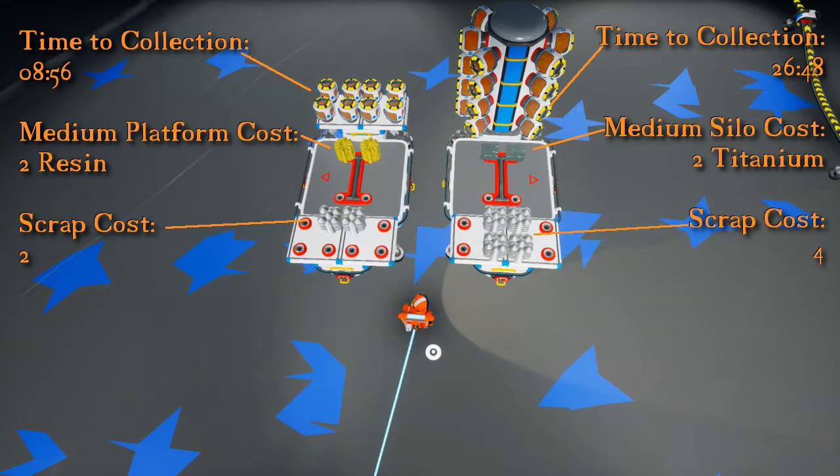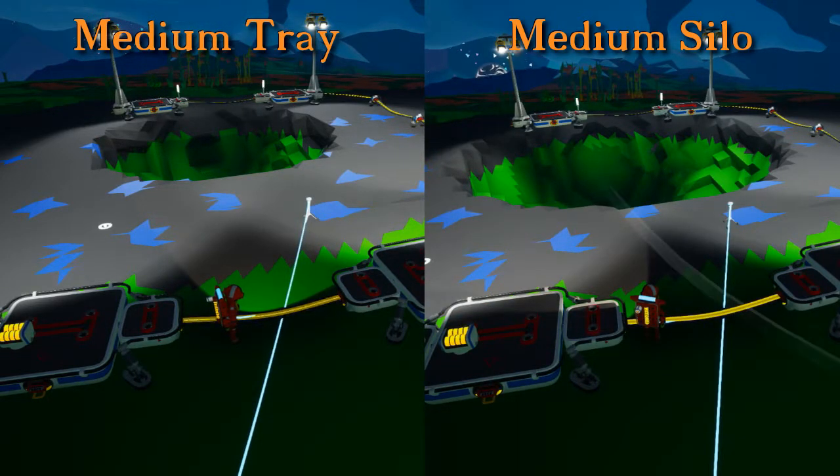Now we'll compare a single explosion with a medium tray and a medium silo. The medium tray gives the best gas-to-soil-destroyed ratio in my opinion. Creating a medium storage tray is also much faster and cheaper than creating medium storage silos for a large-scale operation. We're also using three times the resources but not getting a crater three times as large. I'll leave it up to you to use whichever method you find best.